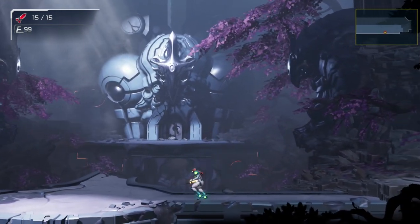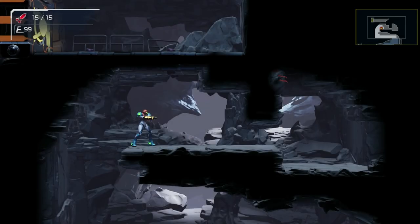Once you have mastered the slide jump, we will attempt our first skip. The first pseudo-wave beam is at the start of the game. The intended route is to slide through this gap, shoot the bomb block above you, and proceed towards the first EMI. Instead, we are going to shoot the bomb block through the pillar and skip the EMI entirely.